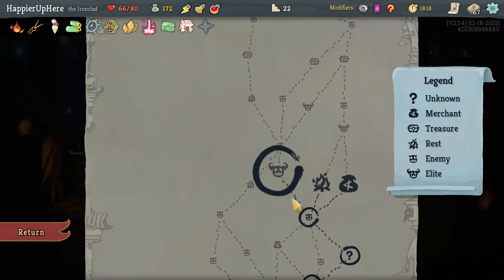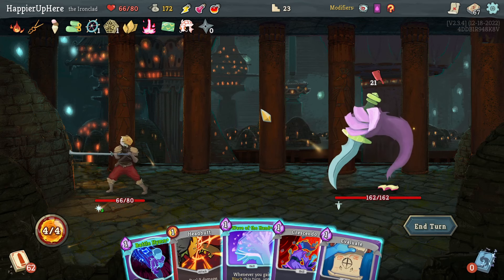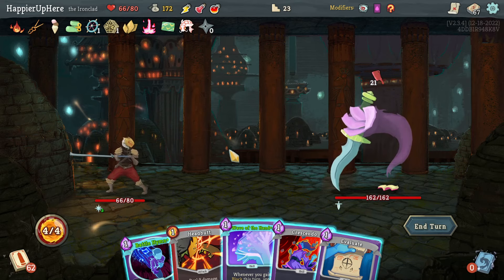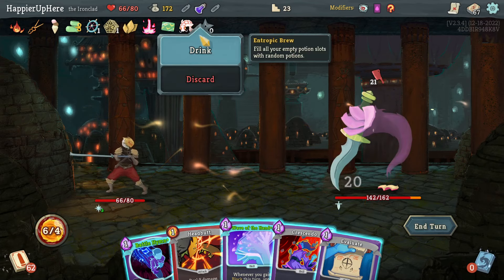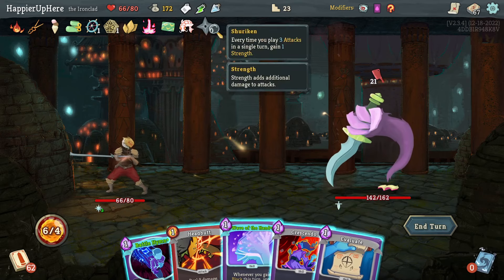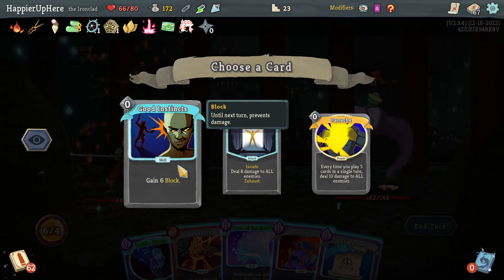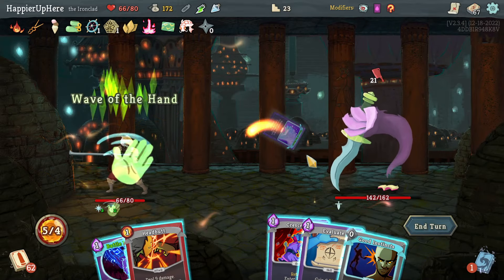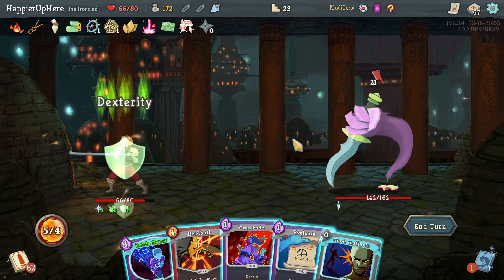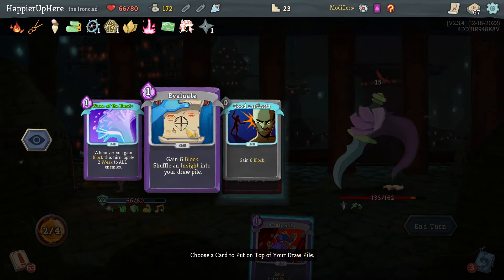I don't want to waste potions — though this would be my first loss of a perfect, so maybe it's worth it. Let's drink this, throw this, and drink this. Speed Potion would be 11 — not enough. The color potion gives me Dramatic Entrance, Panache, Good Instincts. That's 13, then 23. Let's do it — Wave of the Hand, Speed Potion, Battle Hymn, Headbutt, then Evaluate.